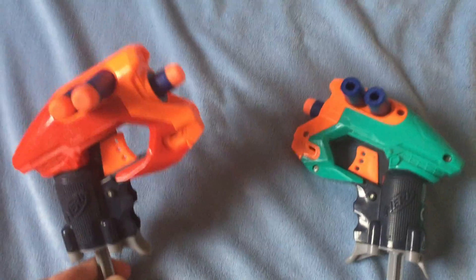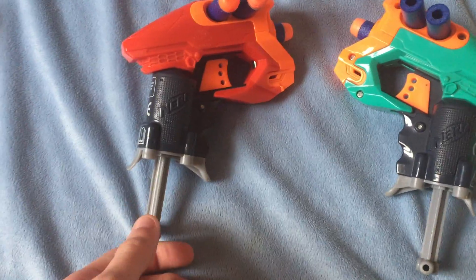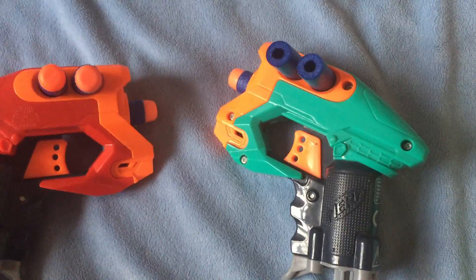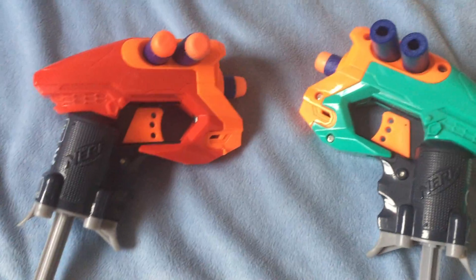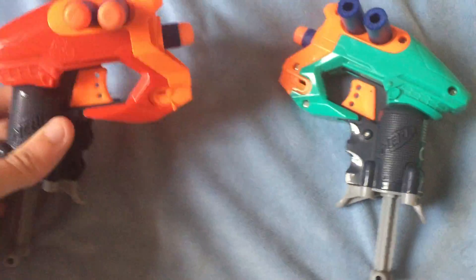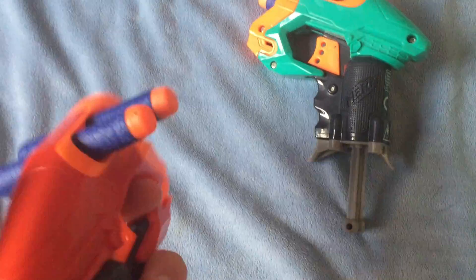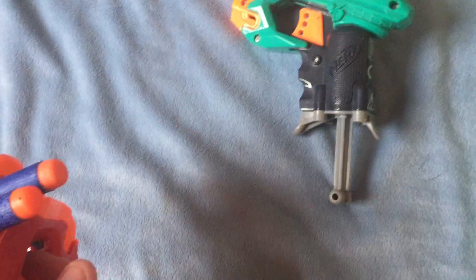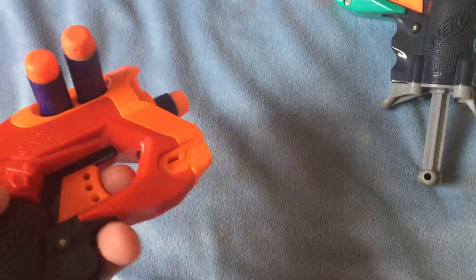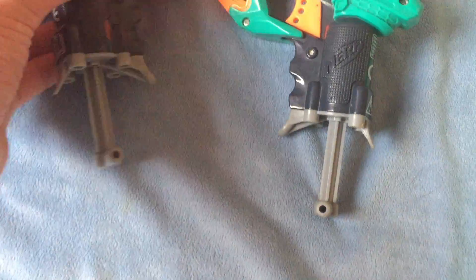The stingers are basically a maximized Jolt or like a Micro Shot. They both hold three Nerf darts. They don't have any sticky darts initially, but it does come with sticky darts — three red and three green. No tactical rail, no stock, no barrel, nothing on either of the blasters.